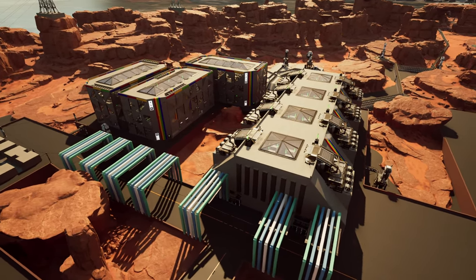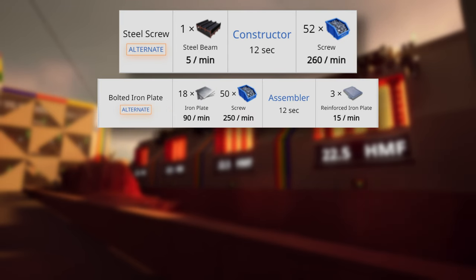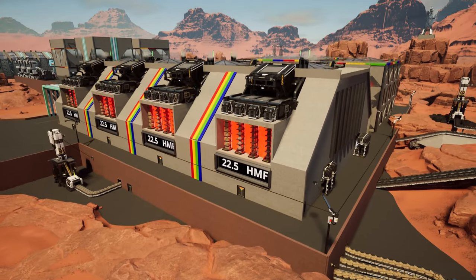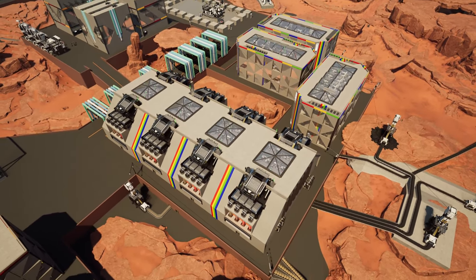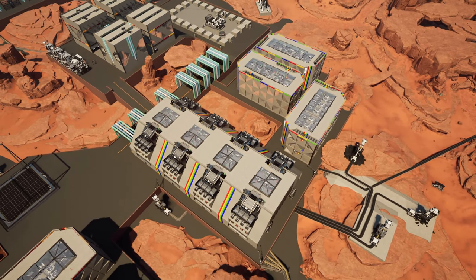To reduce this factory sprawl, the key four alternative recipes are steel screws, bolted iron plate, steel frame, and heavy encased frame. These four recipes reduce screw production from 200-plus constructors down to just 4 constructors. Not only do you save on space, but you save an enormous amount of energy, and the number of assemblers also drops drastically, saving even more energy and space.